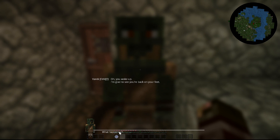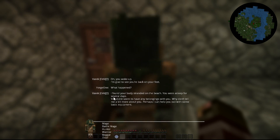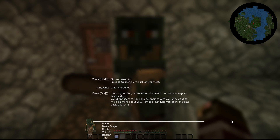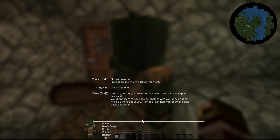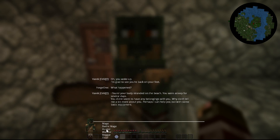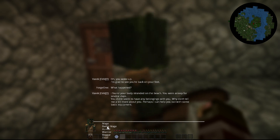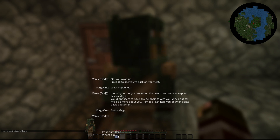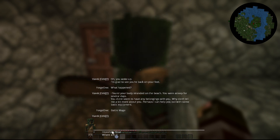This is an adventure story-based map, which I think is pretty cool. The NPC says: 'I found your body stranded on a beach, you were asleep for several days, you didn't seem to have any belongings. Why don't you tell me a bit more about you? Perhaps I can help you with some basic equipment.' I choose to be a Battle Mage — I've seen Witchery is in this which made me really excited. New quest: Battle Mage!